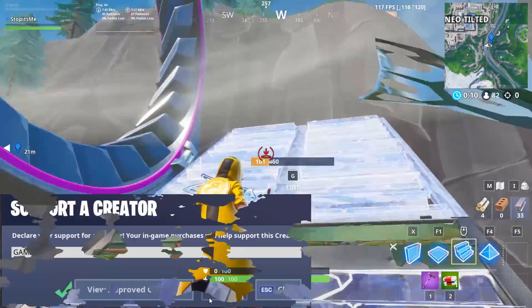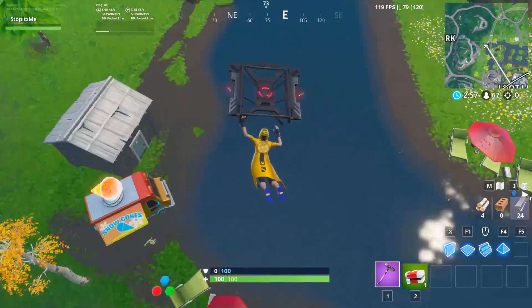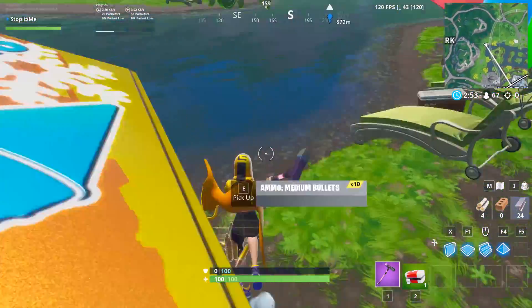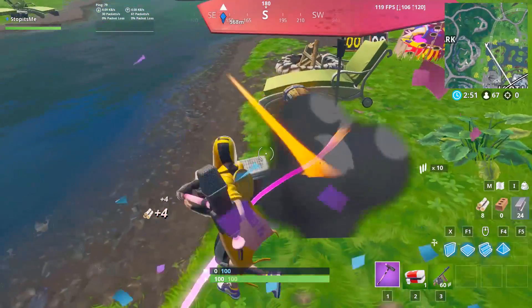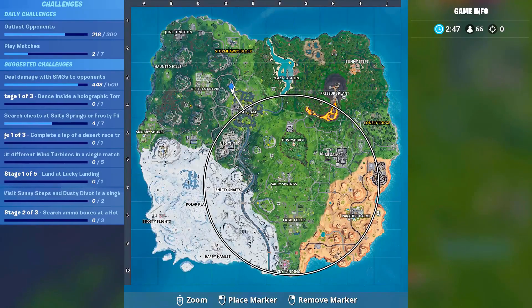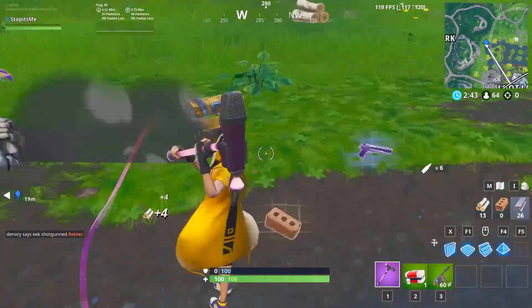Now let's use the slipstream to reach the second location. It's very near Loot Lake — just head there and dance. Once you've danced here, we'll use the slipstream again to get to the next location.